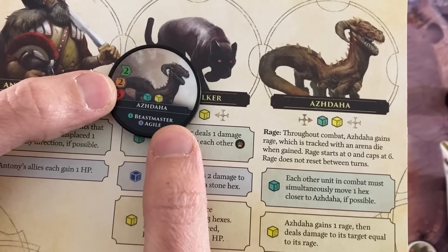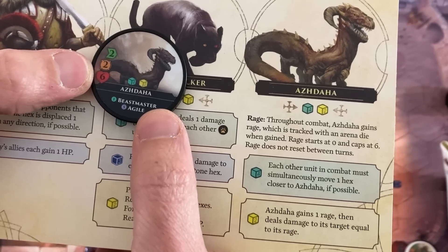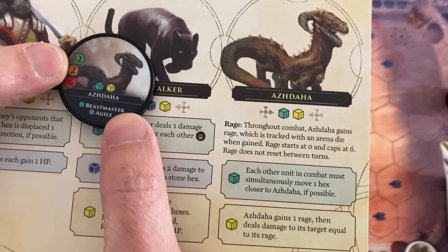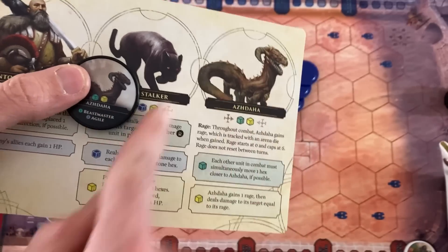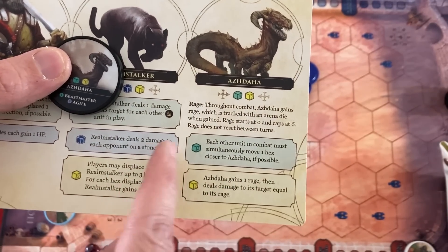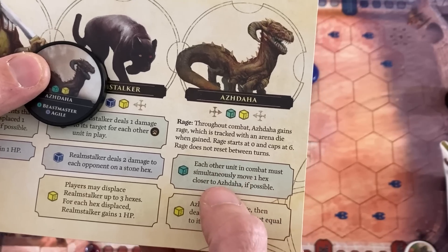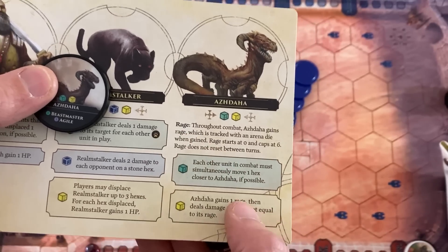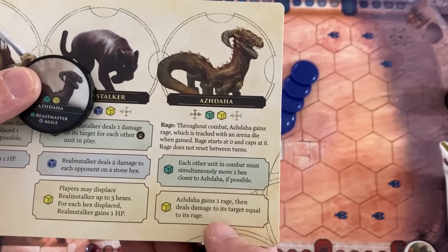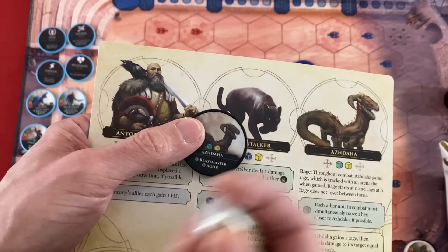Our first immortal is Azdaha — looks like a lizard monster dragon. He's got two movement, two range, and six life. He attacks for a green die that hits on four out of six faces and a yellow die that hits on two out of six faces. When the immortal attacks you check which dice hit, and each hit activates a complementary ability. For Azdaha, if the green hits, each other unit in combat must simultaneously move one hex closer to him — he sucks everybody towards him. If yellow hits he gains one rage then deals damage to his target equal to his rage, so he has a counting die that makes him increasingly dangerous and it never goes down.